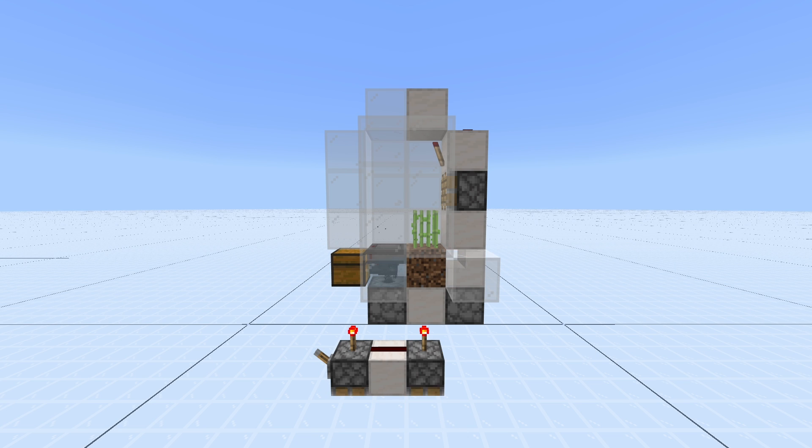Hey everyone, today I just want to show you how to build a single plant zero-tick sugarcane farm design that uses absolutely zero slime or quartz. That means you can build it very early game — right after you get some redstone ore and you have some iron — you can get all the materials needed for this farm and straight away start farming sugarcane.